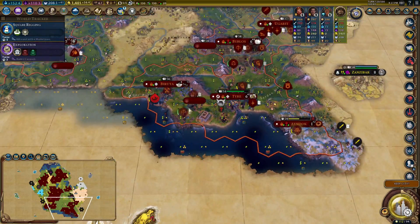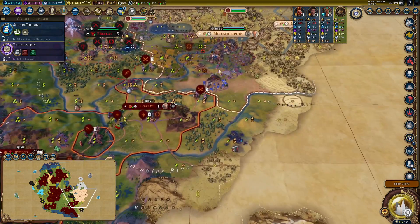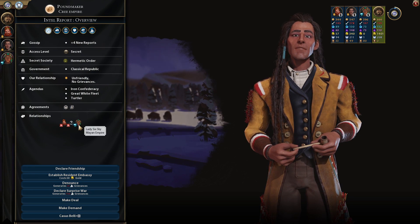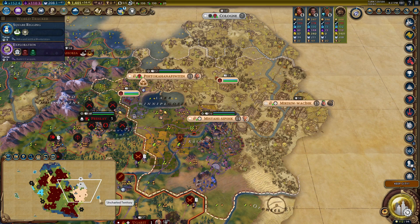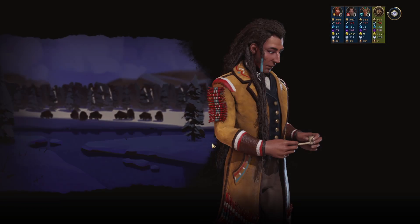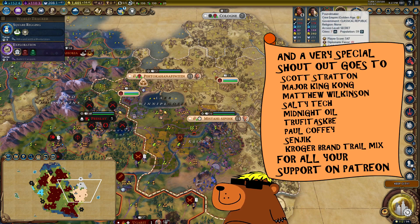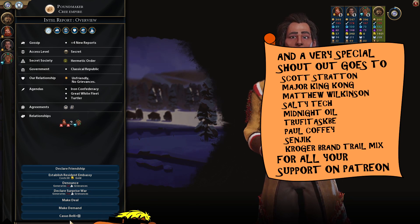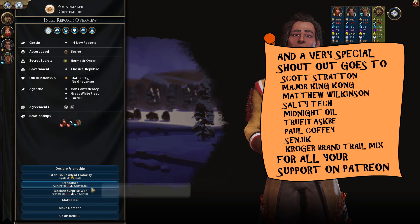I can't put my trader down because that lighthouse was killed again - everything keeps getting killed. We've got one trading post with the Cree so I don't need to worry too much. They're allied to the Mayans, which is a little bit frustrating. I can't be bothered to wait, so we're gonna go for a surprise war - terrible for my amenities but honestly it's fine. And finally, a very special shoutout goes to Scott Stratton, Major King Kong, Matthew Wilkinson, Salty Tech, Midnight Oil, Treffordaskby, Paul Coffee, Senjic, and Kroger Brand Trail Mix for all of your support on Patreon - thank you very much!